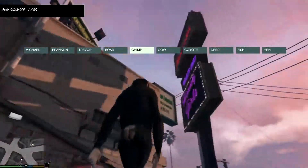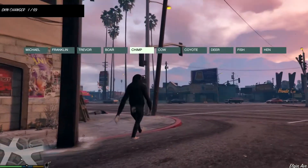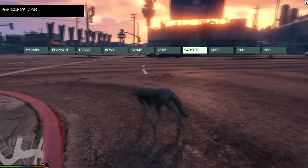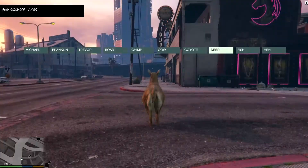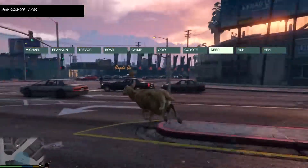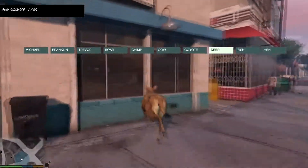You've also got the coyote, which is pretty awesome, and the deer, which is extremely fast. If you want to see how fast the deer is — there you go. It's pretty awesome, I must say.